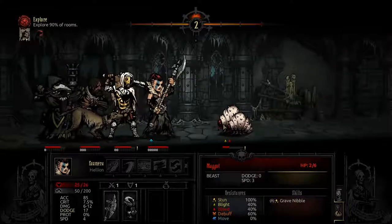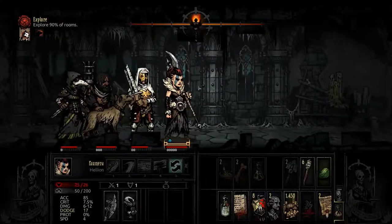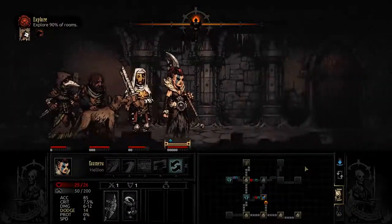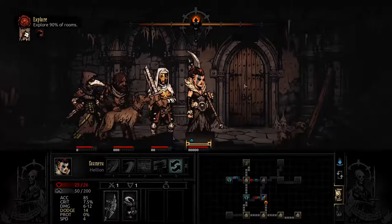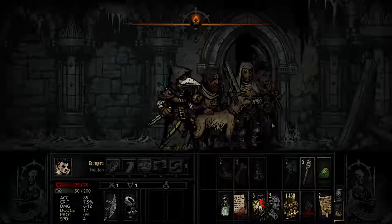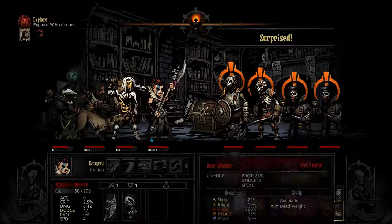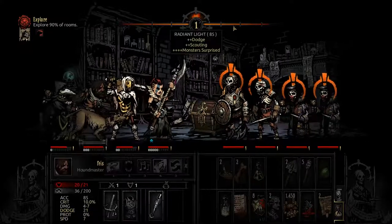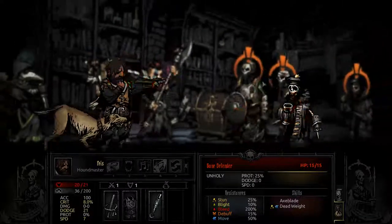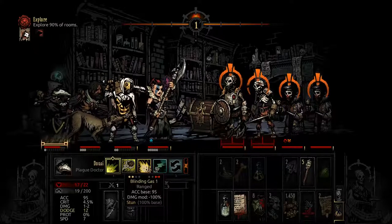Another one falls. Good. Ghoulish horrors — rot low and driven into the mud. Let's grab another. Use the torch — good. Let's mark this person. Blinding gas.